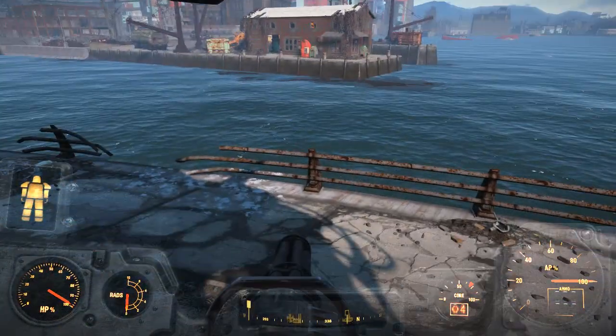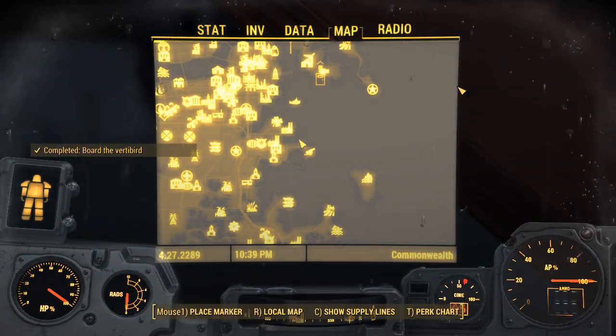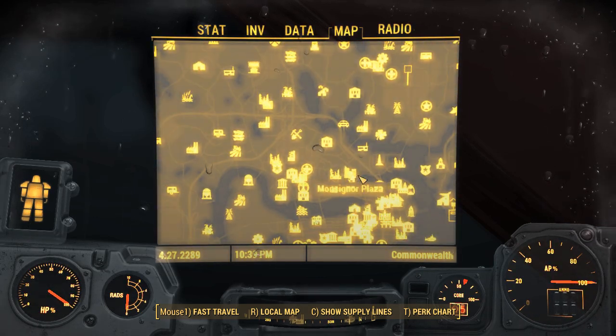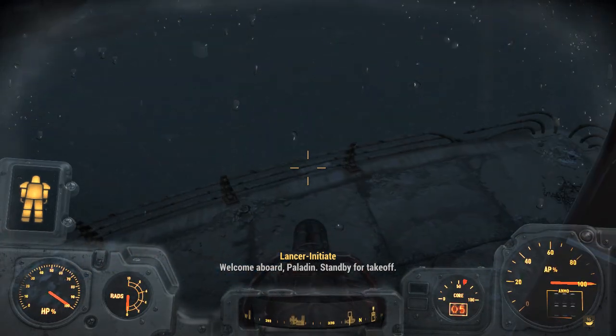Now we select on the map the Waltz Consumer Electronics building. Let's get this party started. Welcome aboard, Paladin. Stand by for takeoff.